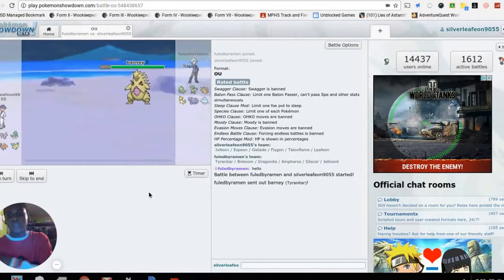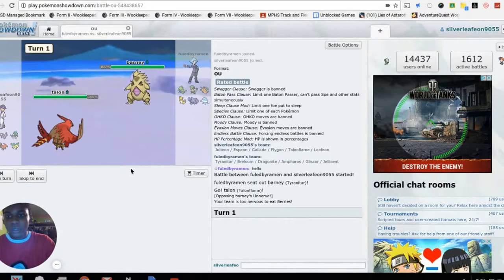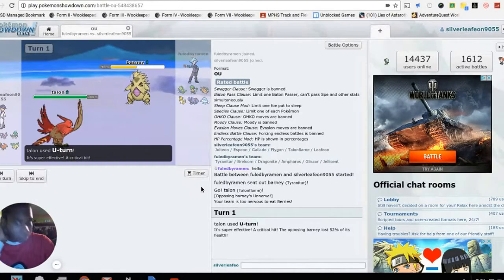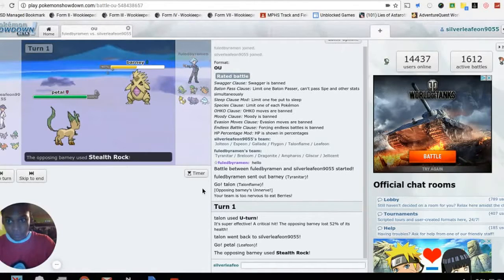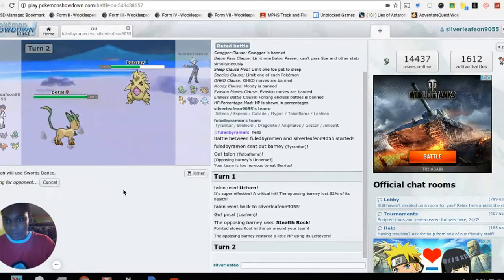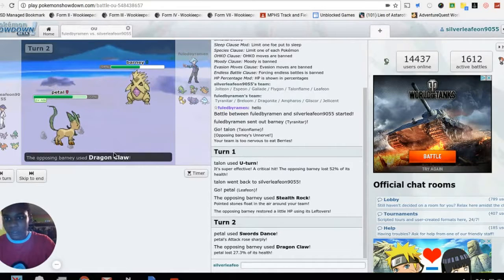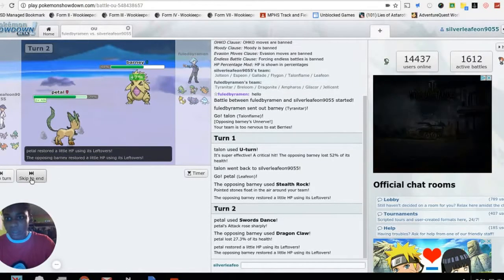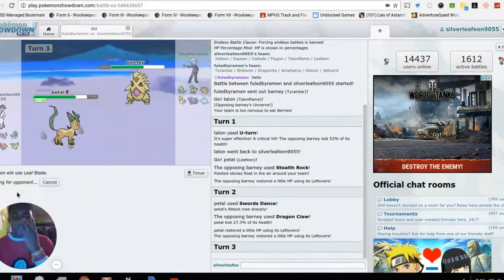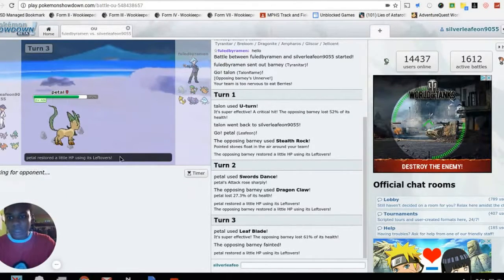He sent out Tyranitar, probably expecting my Jolteon. I'm gonna send out my Leafeon instead. He's going to put out Stealth Rocks — that's fine — and I'm gonna set up with Swords Dance. He goes for Dragon Claw; that's fine, I'm faster than him. We're at plus two attack. I'm gonna use Leaf Blade — no point going further. Leafeon is max attack and 317 speed, so I should outspeed most of this team.